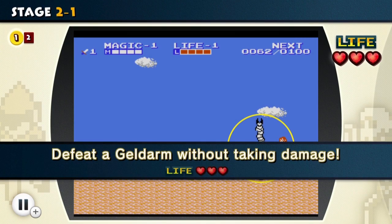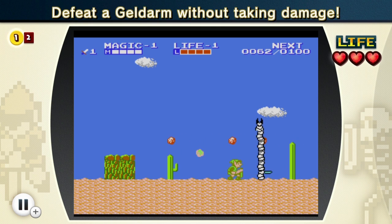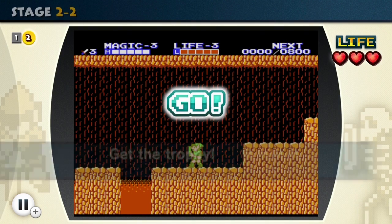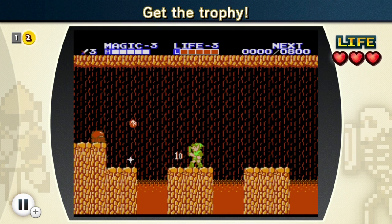Looks like they're going to have us do some more of the side-scrolling sections. Defeat a Geldarm without taking any damage. I can't slash at his bottom there — oh, he's coming down! Boom, there we go! Got him! I guess the challenge was avoiding the rocks. Here we have to get the trophy. I don't really know much about this. We can take damage this time though.